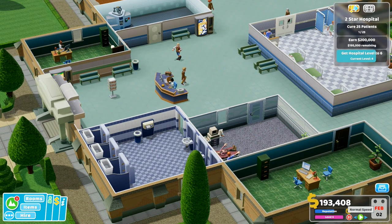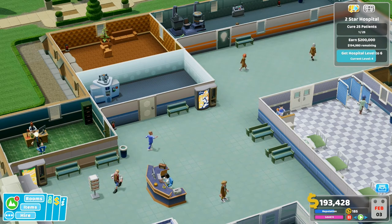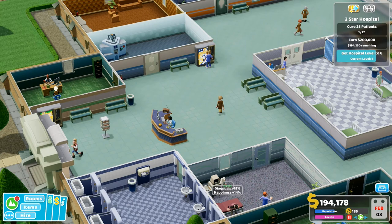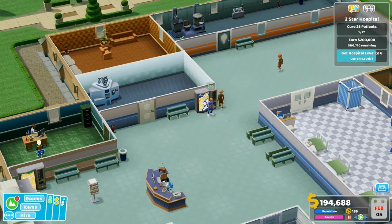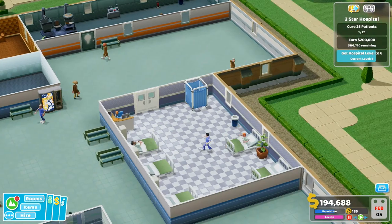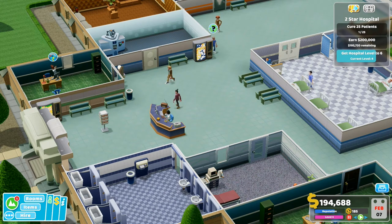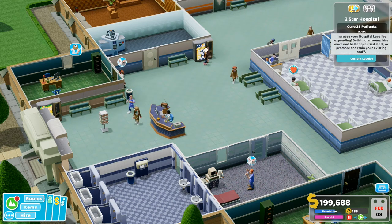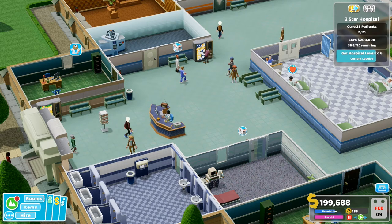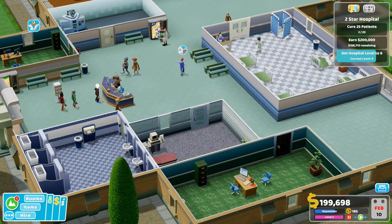We were on pause. Where were we up to? What was going on? I would like to try and get some kind of emergencies coming in. My computer is running really slow today for some reason, but we'll just persevere. We need to cure 25 patients, we need to earn lots of money, and we need to get the hospital to level six. We're currently on level four.